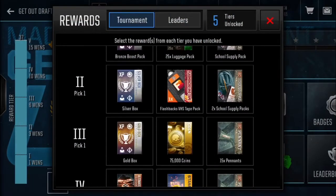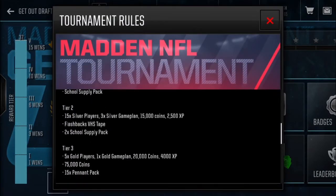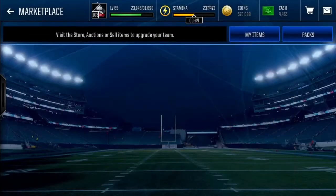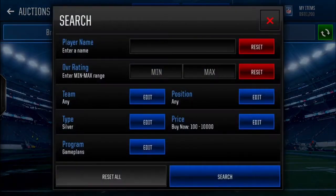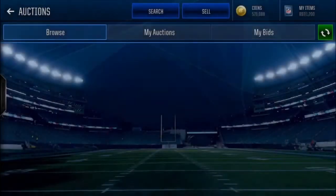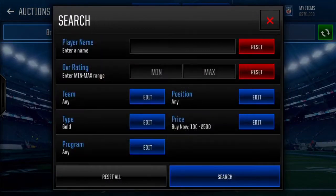So that is really sweet. Tier number three, go get yourself a gold box. This one's actually pretty damn good — it's five gold players, one gold game plan, 20,000 coins, and 4,000 XP. Gold players are selling for around 2,000 coins, so you get five of them — boom, that's 10,000.